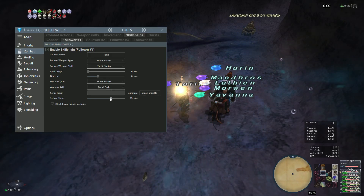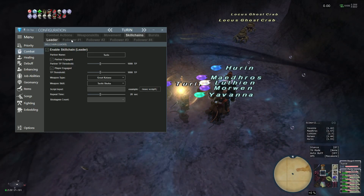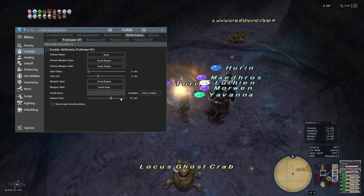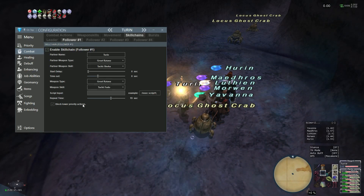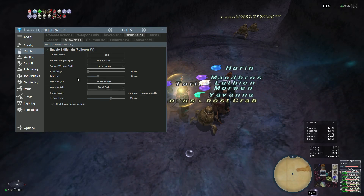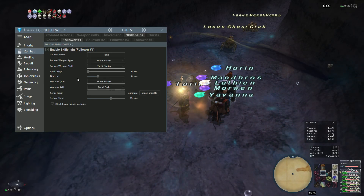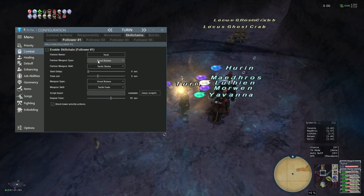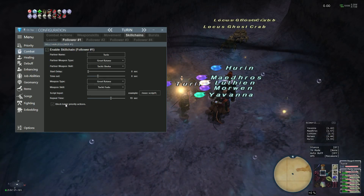I'm going to set my repeat time, and I personally like to do it one second later each step to ensure it won't block the subsequent step down the chain. There's also the option to block lower priority actions, so if you have an active skill chain it should prevent you from doing a meditate or hustle or something like that.